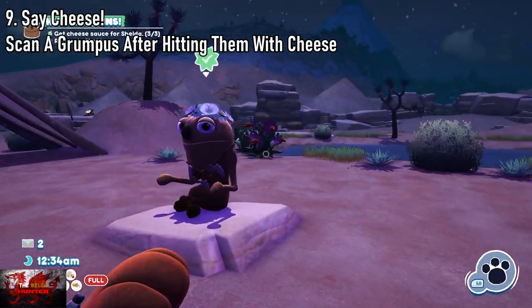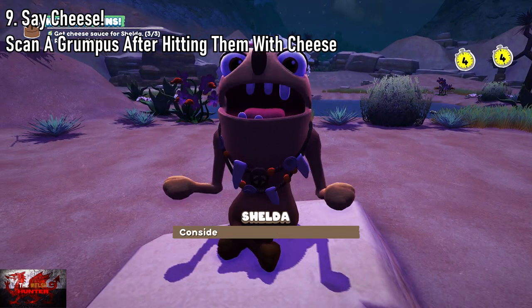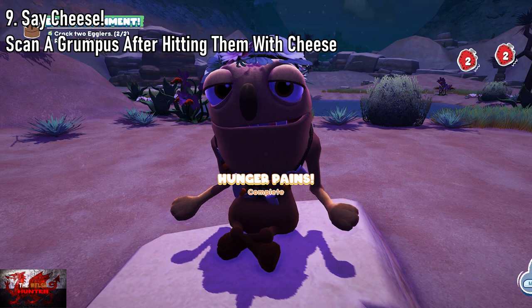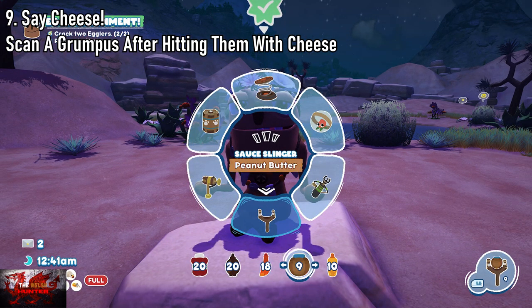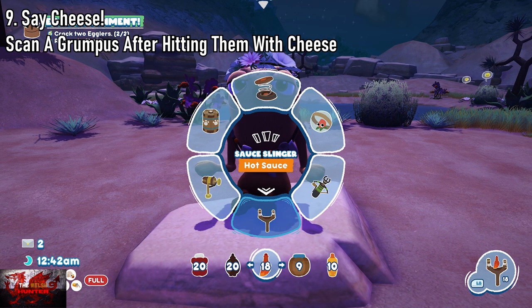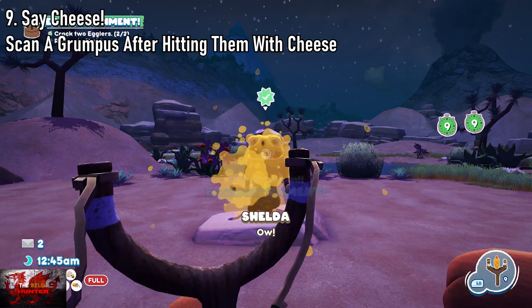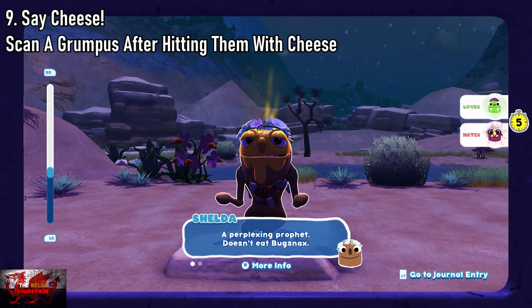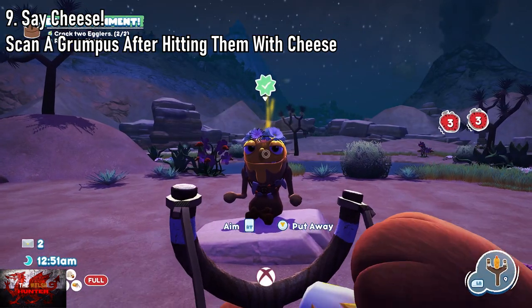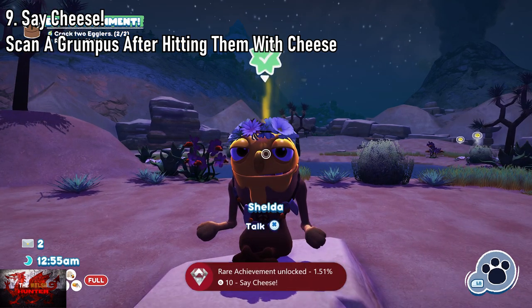Next one is Say Cheese. We need to scan a Grumpus after hitting them with cheese. If you end up missing any of these, you can just do it to Egg-a-Bell up in the Frosted Peak. With your sauce slinger, go over to cheese, hit whoever it is — you can do this at any time once you get the cheese. Take a picture of them with cheese on their face, and that gets you the Say Cheese achievement.